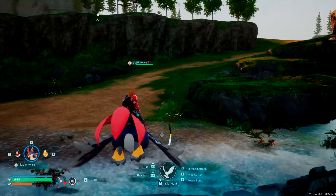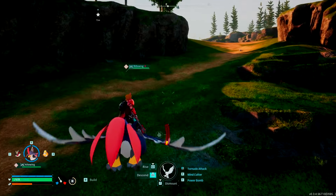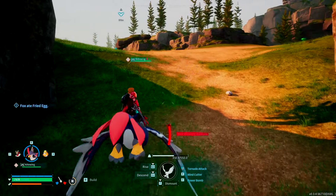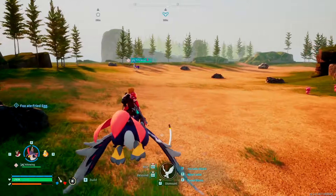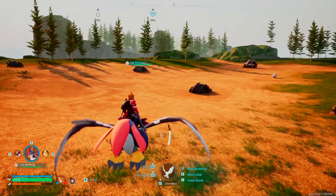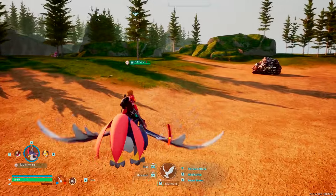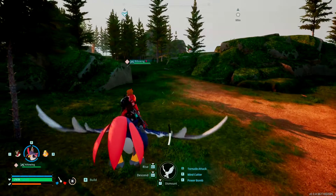Next we're heading to a pal merchant in Marsh Island — a regular pal merchant. There's also a wandering merchant who spawned next to him. I'm not sure if the wandering merchant is there all the time or only sometimes spawns in that area, but at the very least the pal merchant will always be there. Maybe they're traveling buddies and they're together all the time — not sure about the wandering merchant.